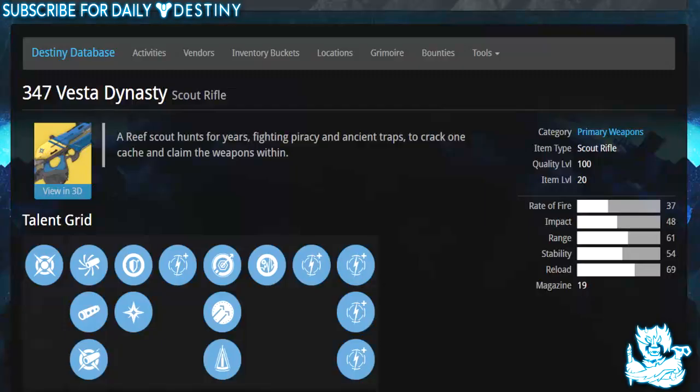What's going on guys, it's your boy DPGA here today with another Destiny video. In today's video we're going to be taking a look at the newly announced exotic scout rifle believed to be coming with the Dark Below expansion pass this December — it's called the 347 Vesta Dynasty.